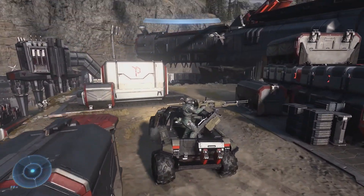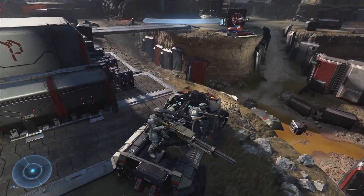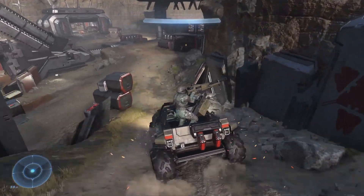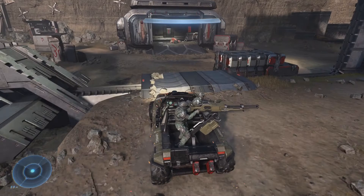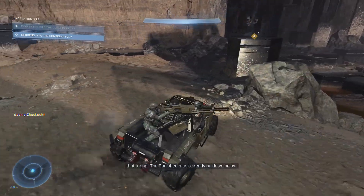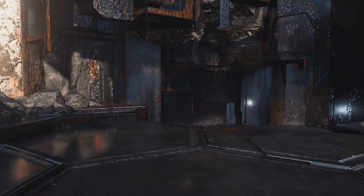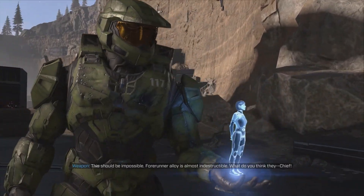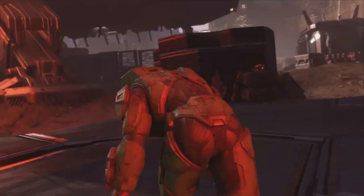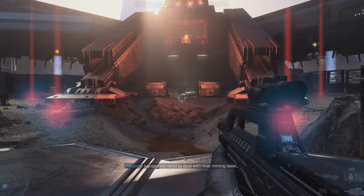There's a turret over there, nobody in it. All right, where do we get in then? I'm just driving around aimlessly looking for a way in — maybe down there — but there's nobody about, which is weird. I'm kind of concerned why there's nobody about. It's kind of quiet, isn't it? Yes — that tunnel. The Banished must already be down below. This should be impossible — Forerunner alloy is almost indestructible.